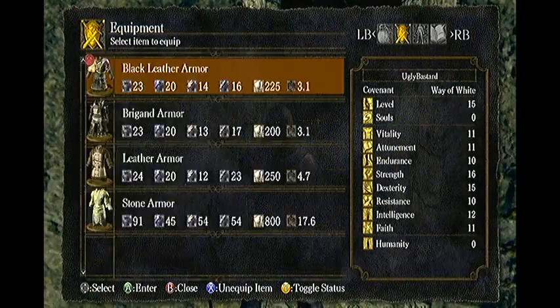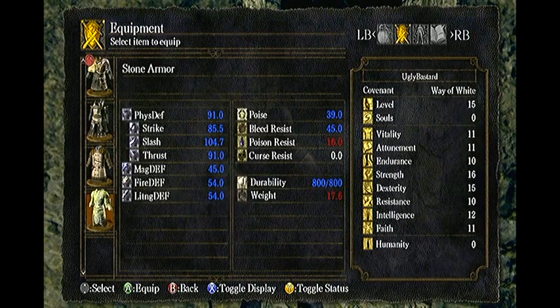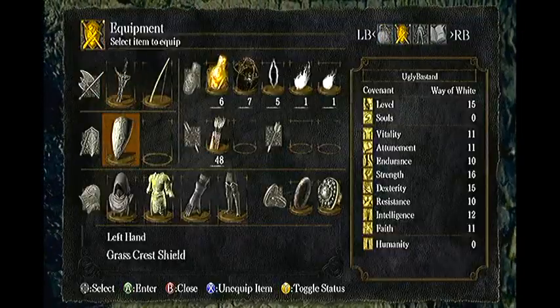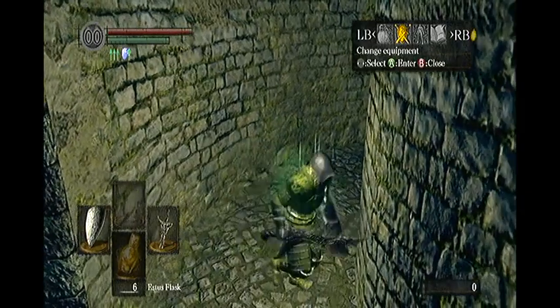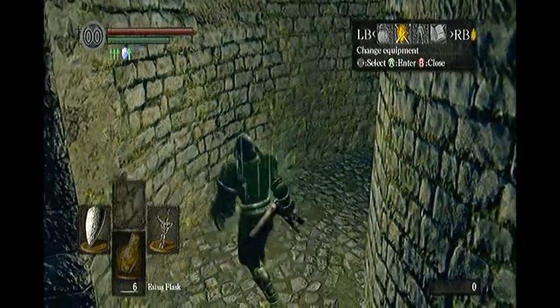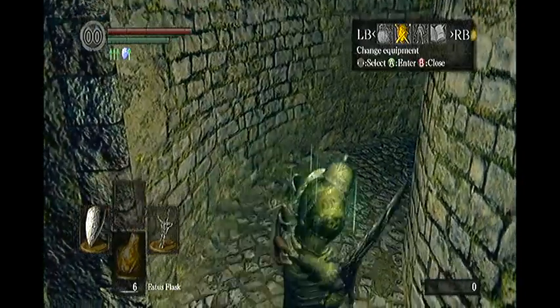The stone armor is definitely the best armor available at the beginning of the game. Look at those stats — you can take on a hell of a lot with this. You can take on bosses and tank more damage than you would with the default armor. I recommend combining this stone armor with Havel's ring, otherwise you probably will not be able to equip it without being over-encumbered and having to walk everywhere.